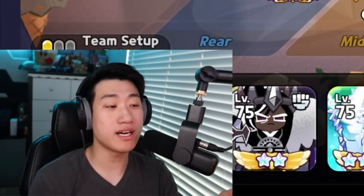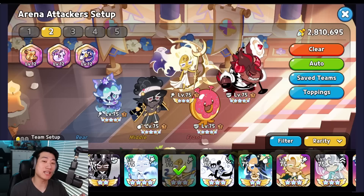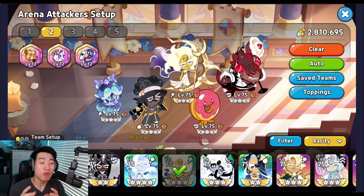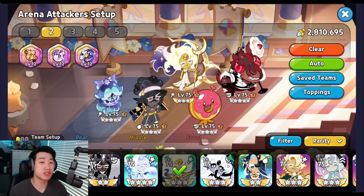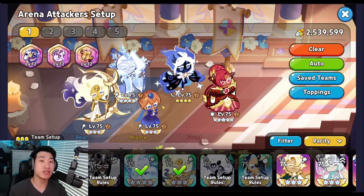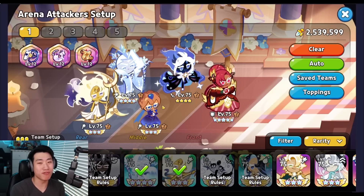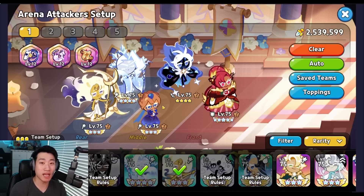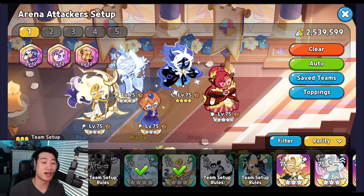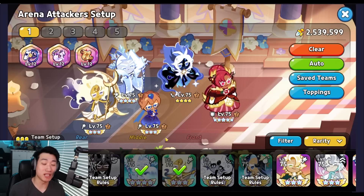In my previous video, I shared a Brute one-shot comp that counters the Blueberry one-shot comp because of Brute Stun. However, in this video, just like I promised, I'm going to go over how you guys can build this particular team if you have the ability to use and build Moonlight, Stardust, as well as Frost Queen alongside our main DPS, which is going to be Blueberry Pie.